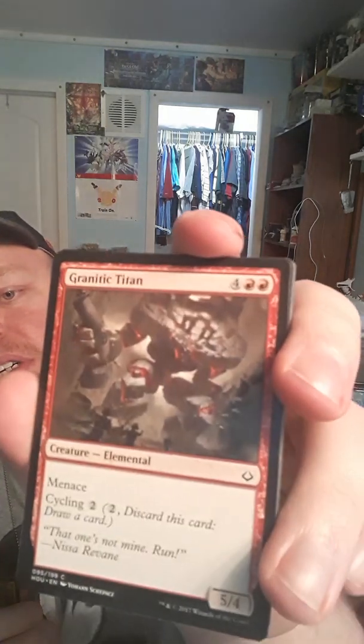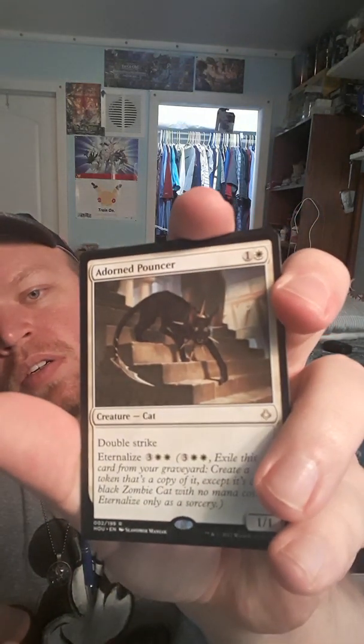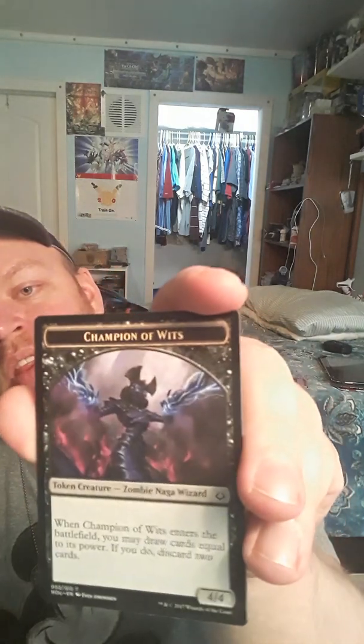We got Guardian Naga Titan — I'm pretty sure I butchered his name. Desert of the Indomitable — sweet, a desert land that makes green. Seer of the Last Tomorrow. We got Croach of Condemnment. We got a zombie cleric known as Merciless Eternal. We got a split card — Consign and Oblivion. We got Adorned Pouncer. We got a full art swamp — can't go wrong with that. And Champion of Wit with a named token — nice.